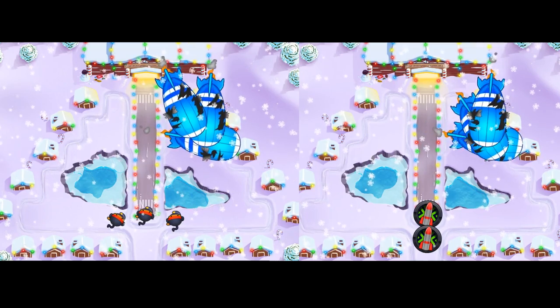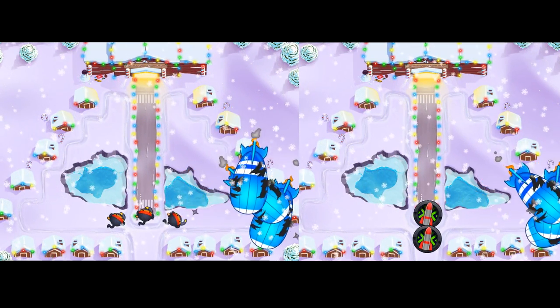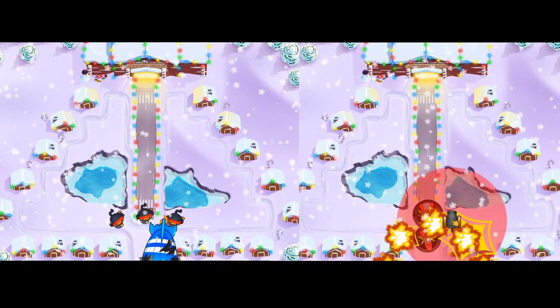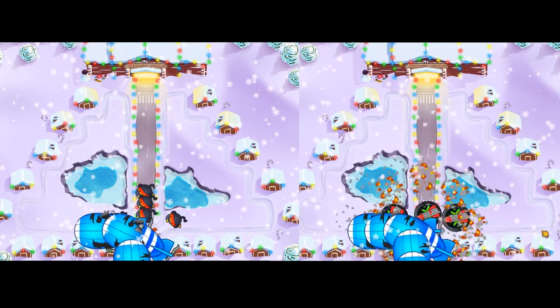The ninjas are still not popping the MOABs. Both sides are not able to pop these guys pretty much at all. Getting all the way through to the very end, sneaking through the bottom — the ninjas will actually pop them at the very last second and start to do just a little bit of damage, but not really anything special.